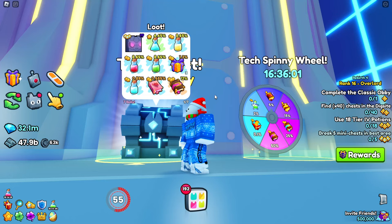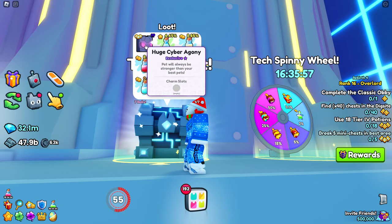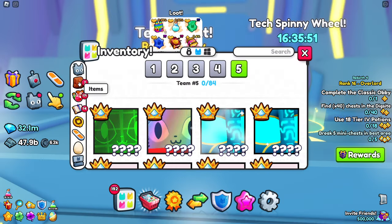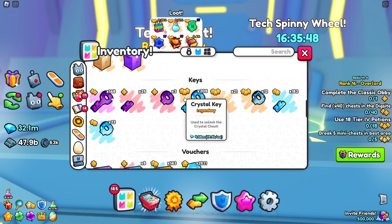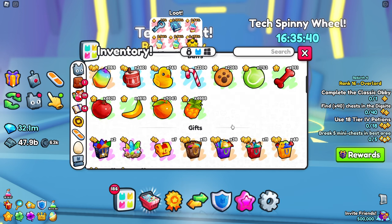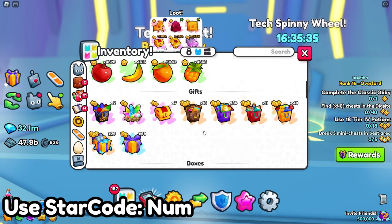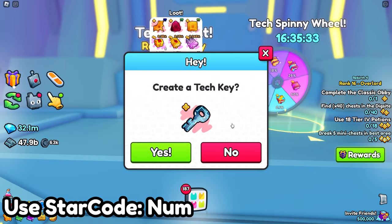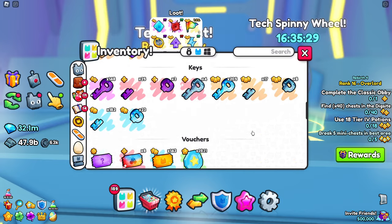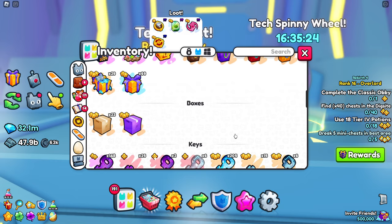I do have a bonus huge pet that wasn't on my list — it is the huge cyber agony, which you can obtain from this chest right here that you need a tech key with. I think right now tech keys were actually broken, but it looks like they fixed it. Back then you couldn't create these tech keys, but now you can actually create them and you have a chance of hatching the brand new huge pet with these tech keys. They are pretty easy to get, so I would highly recommend doing this one.